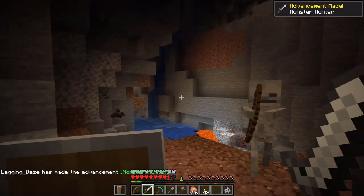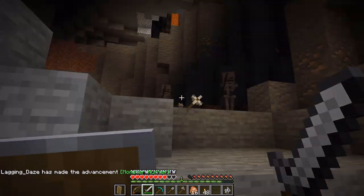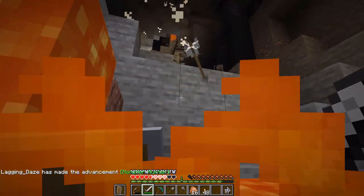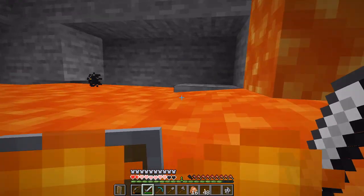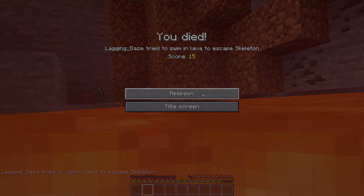LD is presenting to the emergency room with multiple first-degree burns. And you know what could have saved him? Some fire-resistant potions. That's right, we are building an automatic brewing system.